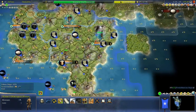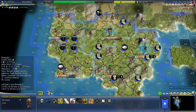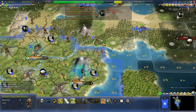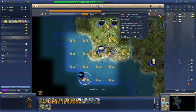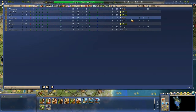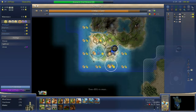I have the next three cities lined up pretty much. I want to settle two of them — one of them I'll settle this video and that'll be the one from Washington. Philadelphia can 2-pop whip the settler — is that worth doing? Not really, all of its anger comes from slavery. Atlanta, I'd rather not whip. Seattle does kind of have food so I'm okay with whipping that, especially since it wants to build the Moai Statues. Let's whip the forge — it'll grow again soon enough. That's a decent enough 2-pop whip.